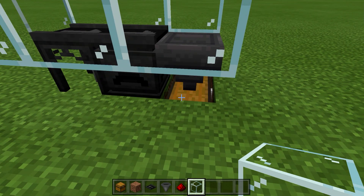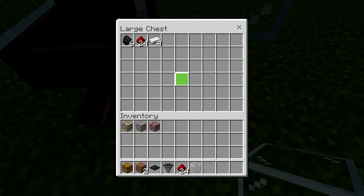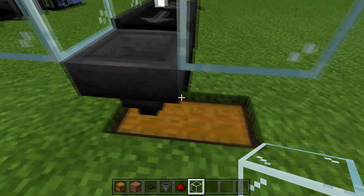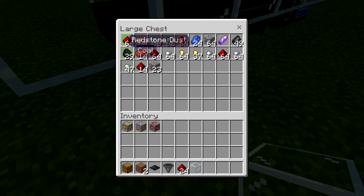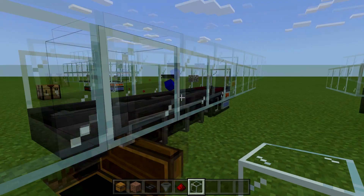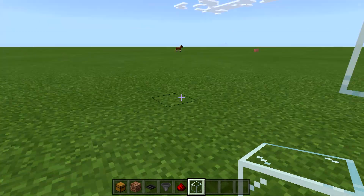Now if you wanted to generate ores and resources with this, you just add in some combustion generators, because we do get coal here and it doubles it up. You're still going to get a good amount of coal even if you're using it for generation. Look — we still got 30 coal on this one. That's really it as far as the void miner is concerned. That one is really simple, very simple to use.